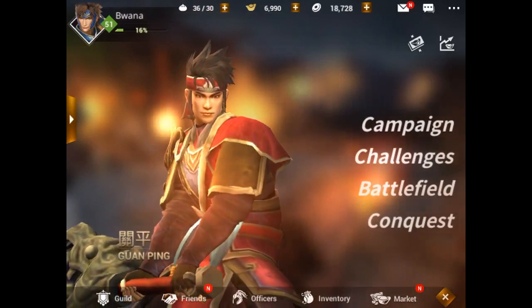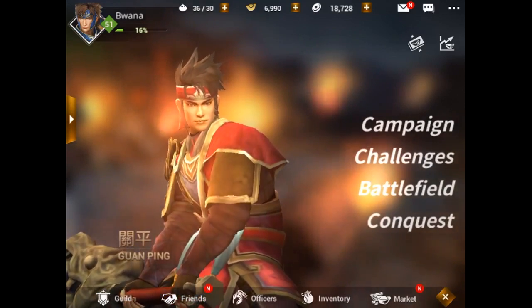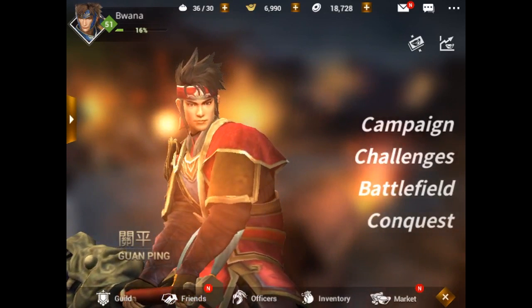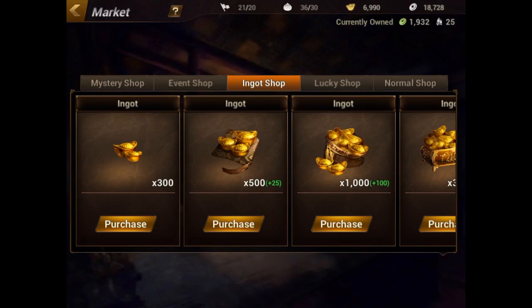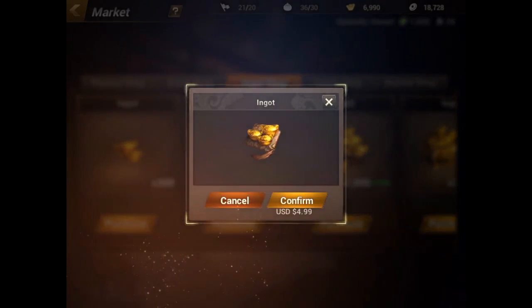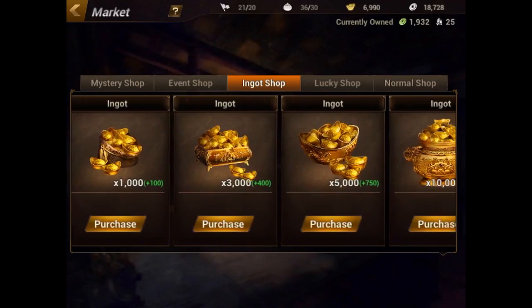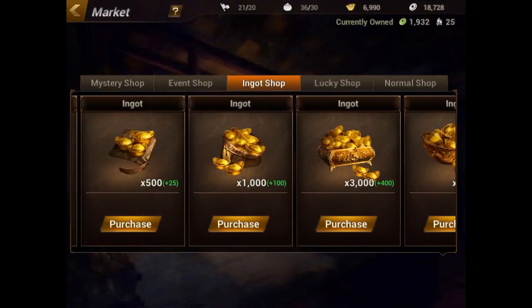Along the top, you can see there are plus signs next to the Baoshi, the ingots, and the coins. That allows you to go to the shop and purchase more with real money or with ingots. Ingots are the in-game currency you can purchase with real money. As of recording, for $2.99 you can get 300 ingots, for $4.99 you get 500 ingots, for $9.99 you get 1,000 ingots — and it goes all the way up to 10,000 ingots for $99.99, which is ridiculous but enough to probably last you forever.